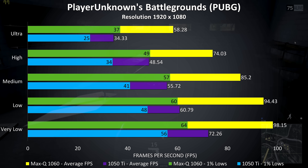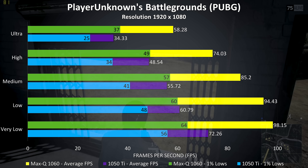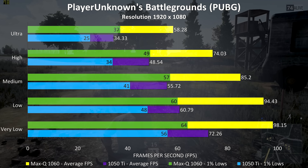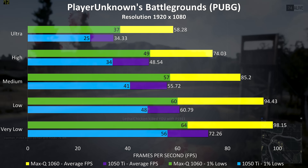The first thing I noticed was that there was quite a big difference between the two in this game, with the 1% lows of the 1060 with Max-Q above the averages of the 1050 Ti, and overall the 1060 with Max-Q is performing 62% better than the 1050 Ti.